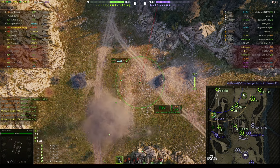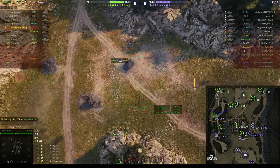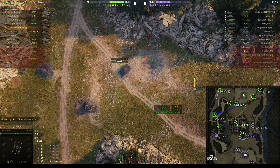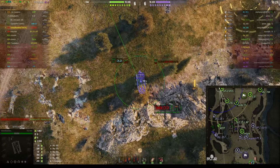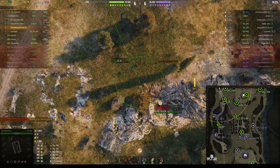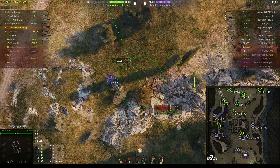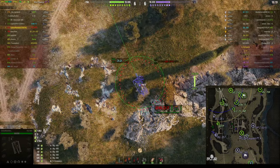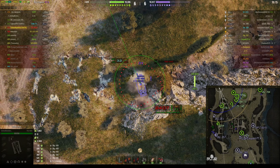That was close. If the Batchat had carried on in a straight line, he would have met two arties — and also an STB-1 and a Grille 15 — and that probably would have been the end of his game. The enemy arty's just been spotted at the other end of the map and we're dialling in on that position. Unfortunately he goes unspotted before we can get the shot, but we're fully dialled in and just waiting for the reload.